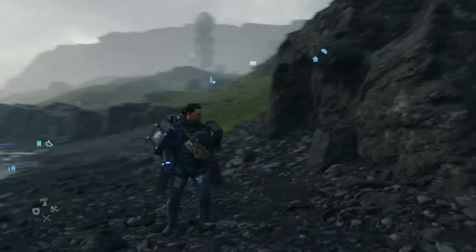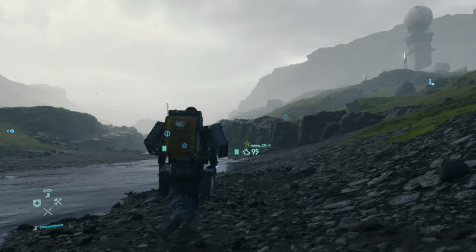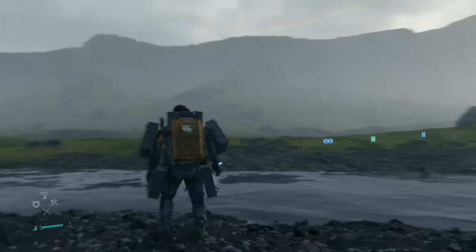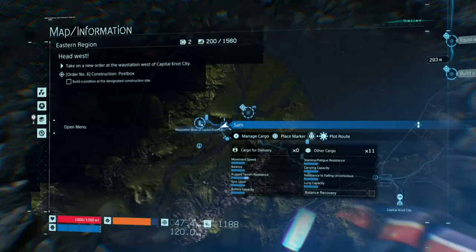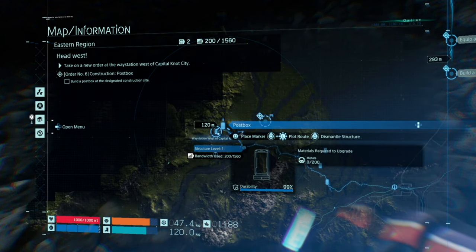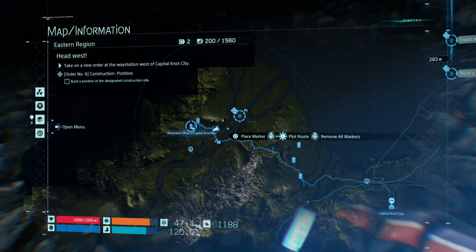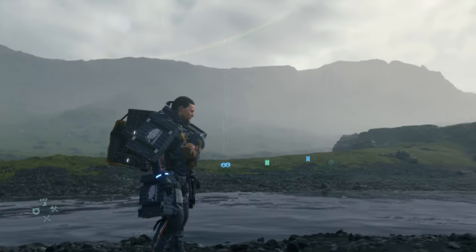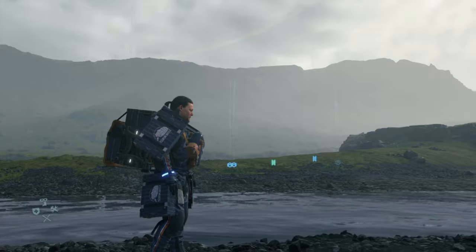What is up guys, from Skullbusters. Today we're on Death Stranding — this is called 'Shell in the Dark.' What you need to do is echo in this location, which is by the western station, west of the capital — not the city. To echo, press the big square button between Share and Options on the PS4 controller.